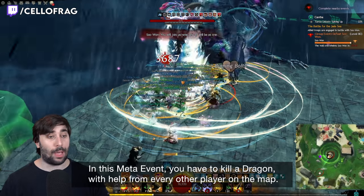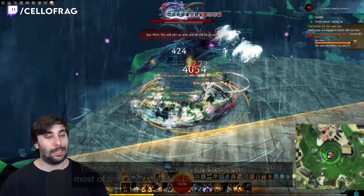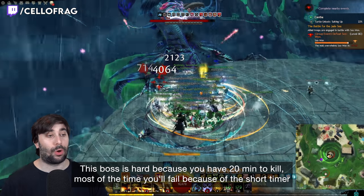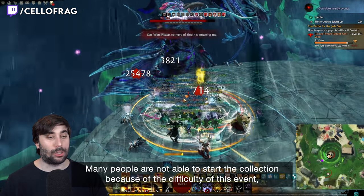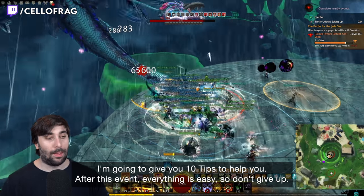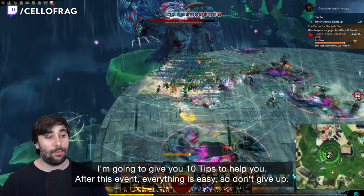In this meta event, you have to kill a dragon with help from every other player on the map. This boss is hard because you have only 20 minutes to kill it, and most of the time it will fail because of the short timer. Many people are not able to start the collection because of the difficulty of this event, so I'm going to give you 10 tips to help you. After this event, everything is easy, so don't give up.